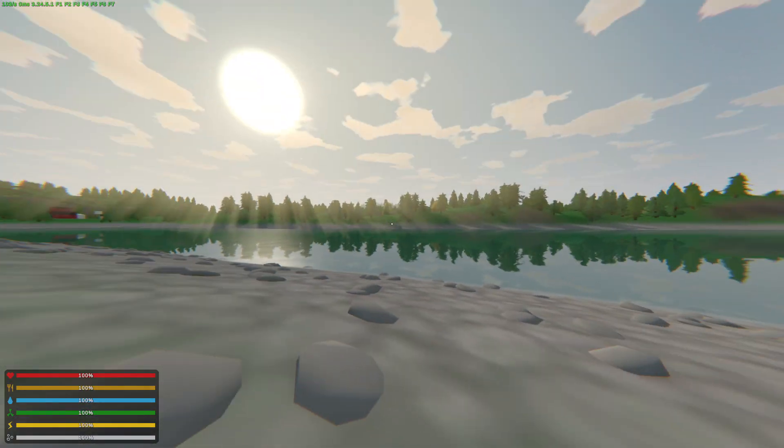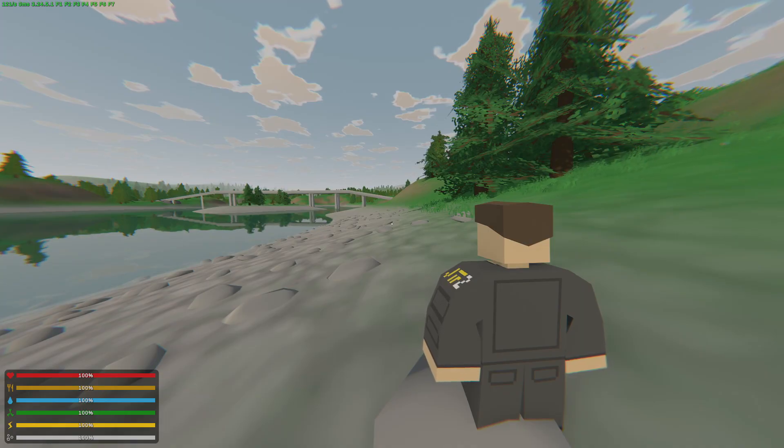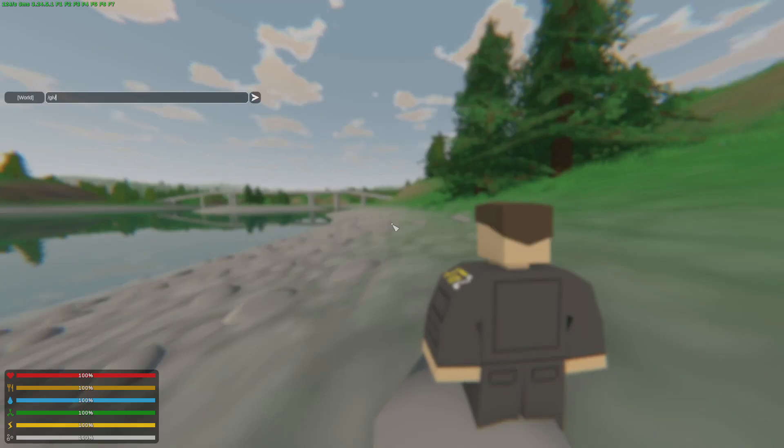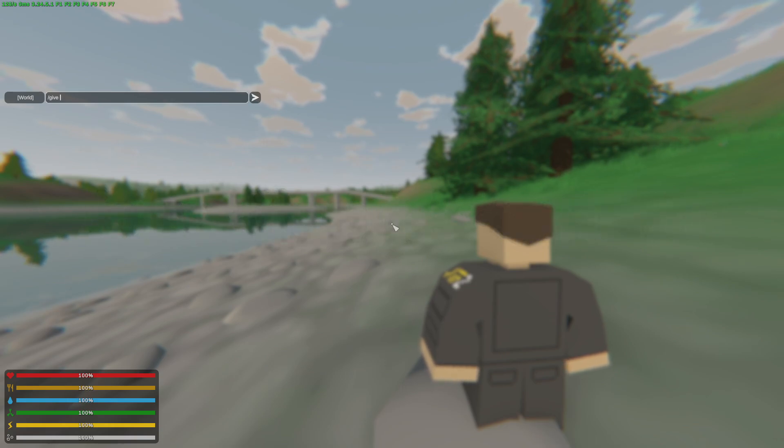The first thing we're going to show you is how to give yourself an item, and that is with the slash give command. The syntax is just slash give, then the item ID, and then the amount. So if you want to spawn in 50 maple strikes, it's going to be slash give 363, which is the ID of the maple strike, and 50.